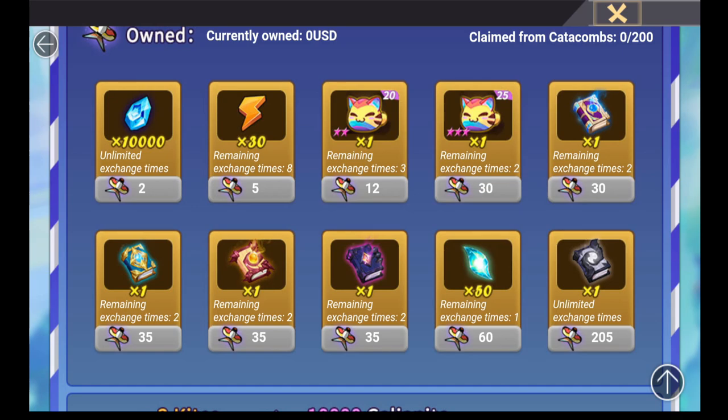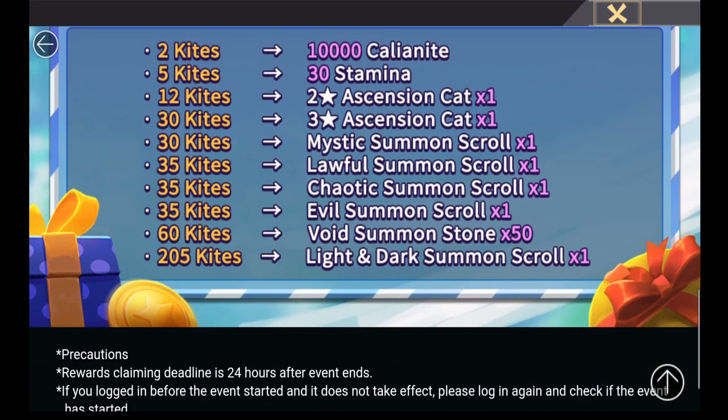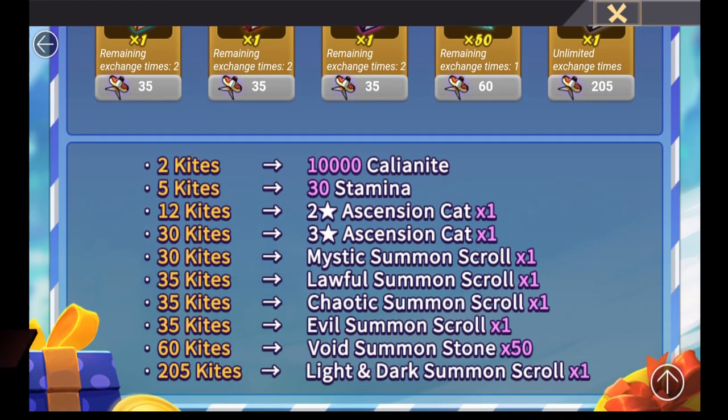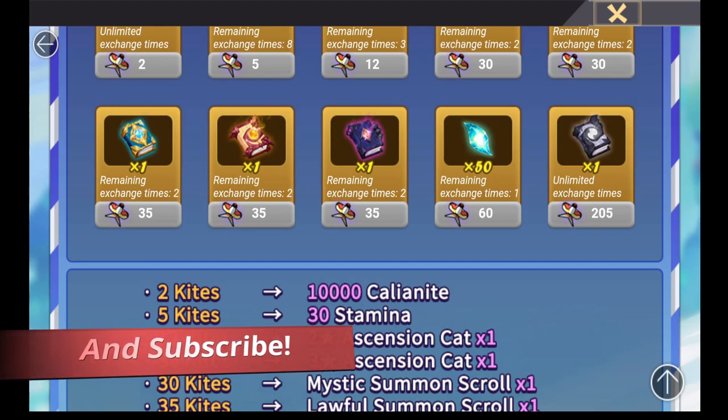It's completely up to you what you choose — you might want some lawful, chaotic, or evil scrolls instead. All in all it's a nice event, especially combined with the check-in event: you're getting two L&D scrolls, a legendary scroll, and you can choose more mystic scrolls or other prizes, all just for playing the game as it is.